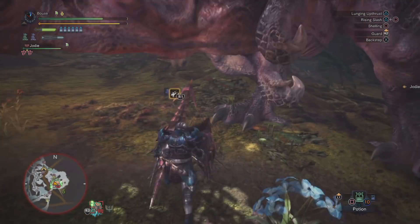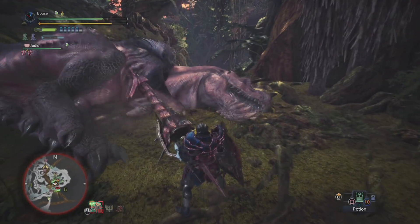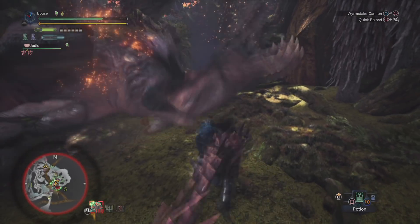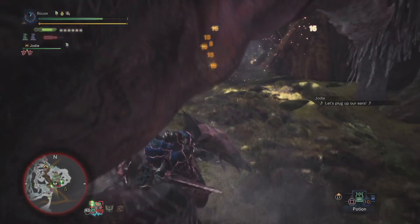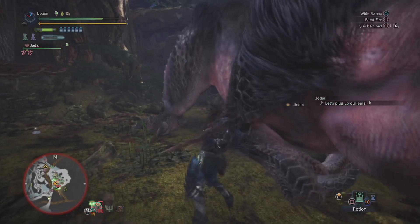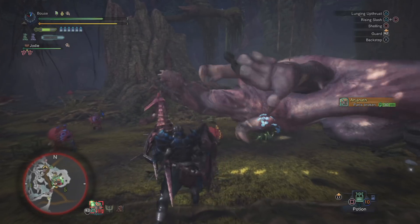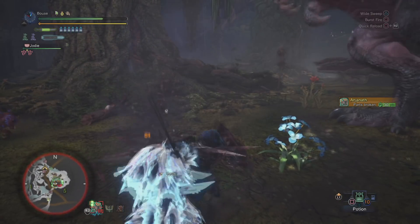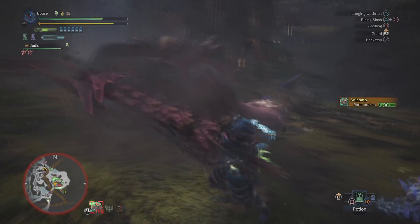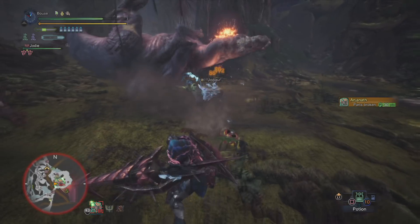The gun lance differs from the regular lance in that firstly there's a huge cannon on the end of it - think of it like a giant rifle with a bayonet affixed to the end. With gun lance you trade devastating firepower over mobility and defense compared to the regular lance. There are no actual counter attacks with the gun lance as there are with lance, and the gun lance shield is slightly weaker. The gun lance would generally be your burst DPS weapon, while the regular lance would be more of a sustained DPS weapon.